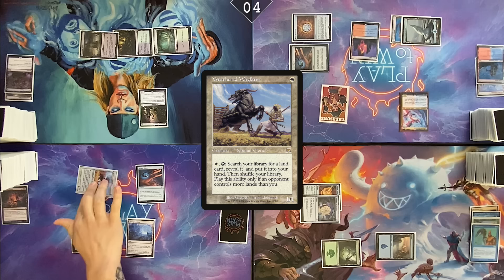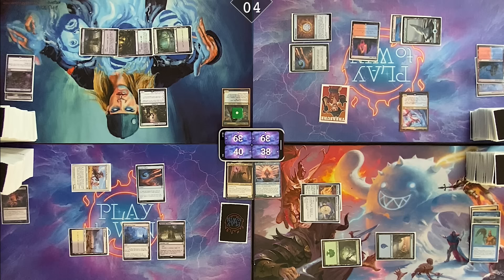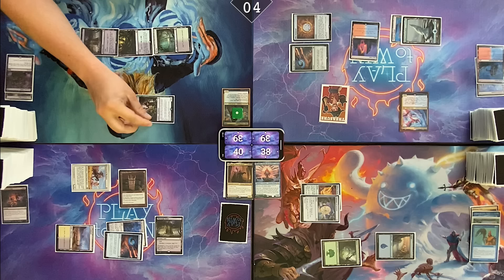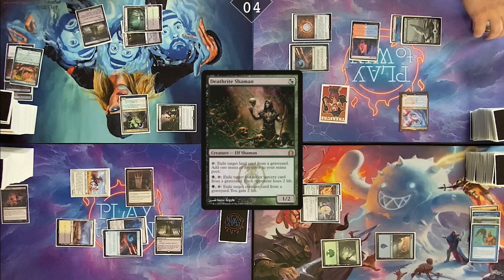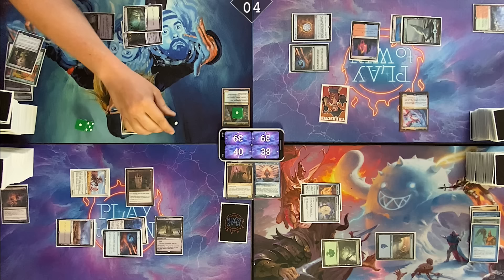Activate Weathered Wayfarer since Nate has more lands than I do. Find Phyrexian Tower. Play Phyrexian Tower as my land for turn. Cast Grim Monolith. Pass turn. End of your turn — I will exile a land from Tyler's graveyard. Add black and cast Entomb. Get a Hulk. Cast Witherbloom Apprentice. Add green. Sac Deathrite Shaman for two black. Cast Chain of Smog targeting myself.